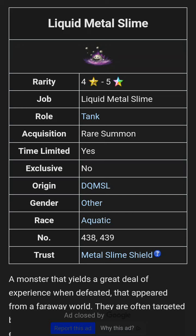Here we're taking a look at this Liquid Metal Slime. First thing to talk about is the fact that he's of the aquatic race, so any aquatic killers in arena will do more damage to him. Second, let's talk about his trust mastery — the Metal Slime Shield, which has 49 defense, is a light shield, and it nullifies all status ailments.